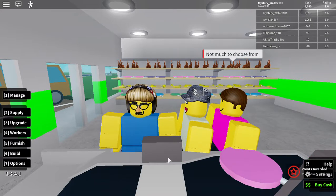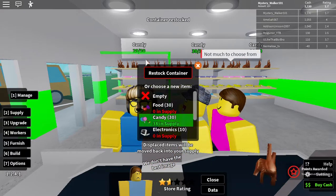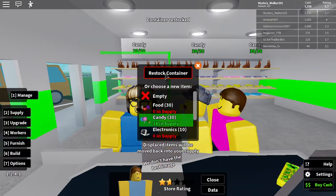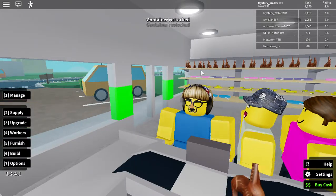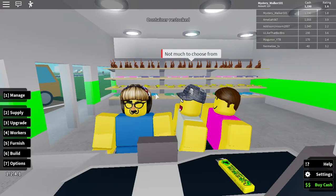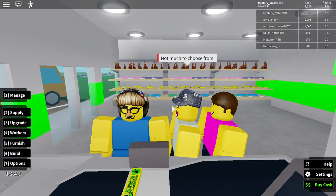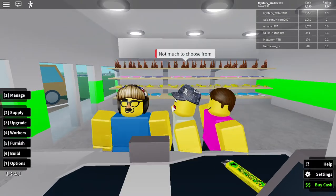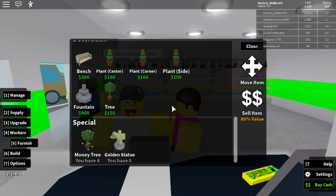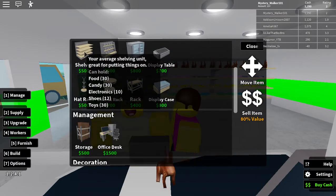Let's see how the shelves are doing. Let's restock. I've got some cash — can I change what I'm selling? What can I hold? Going to here: food, candy, electronics, shoes, and toys.